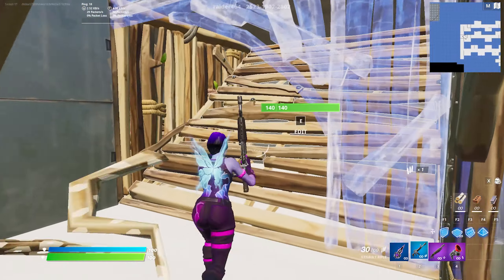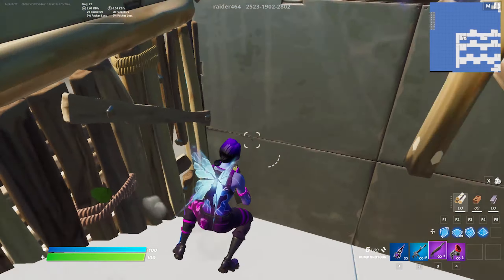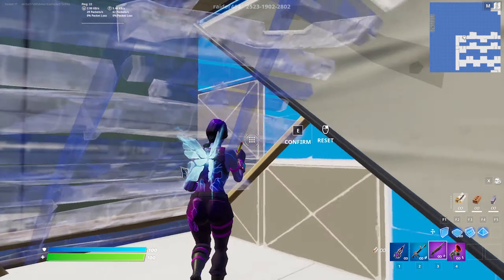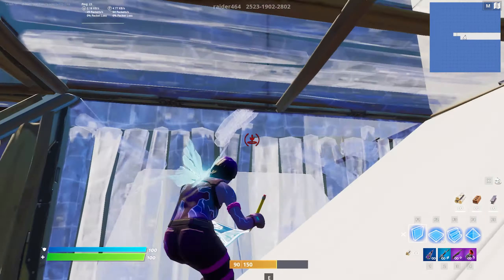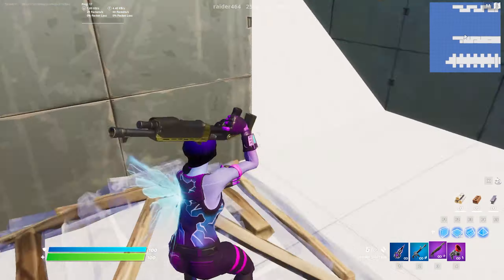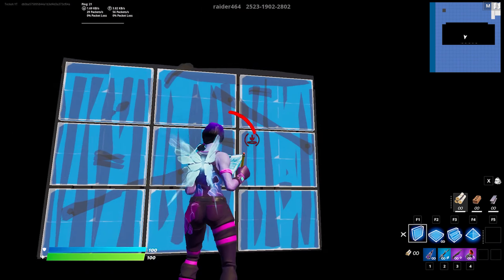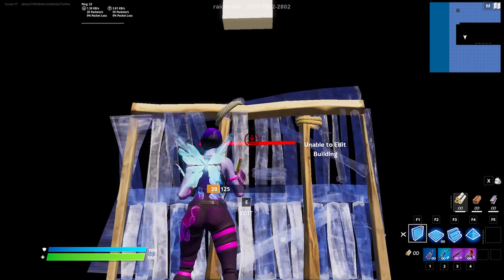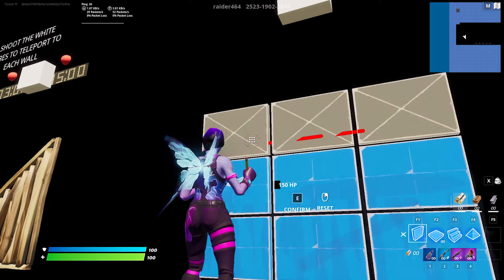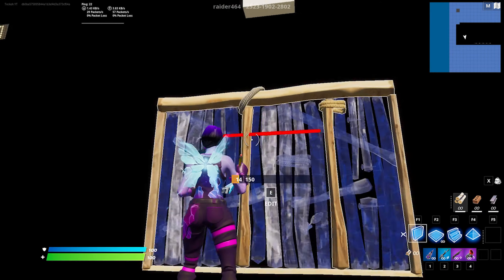You also have piece control edit drills, which are basically tunnels full of prebuilt structures which you can edit through and practice some of the edit patterns involved in piece control. You've also got piece control tunnels, which are basically empty tunnels where you're meant to build and edit through to simulate piece control situations. Finally, the last section is crosshair training, where you can practice efficient editing patterns. This is kind of similar to the first map, except the first map was more of a course format rather than a room where you have a bunch of build pieces to practice each one over and over.